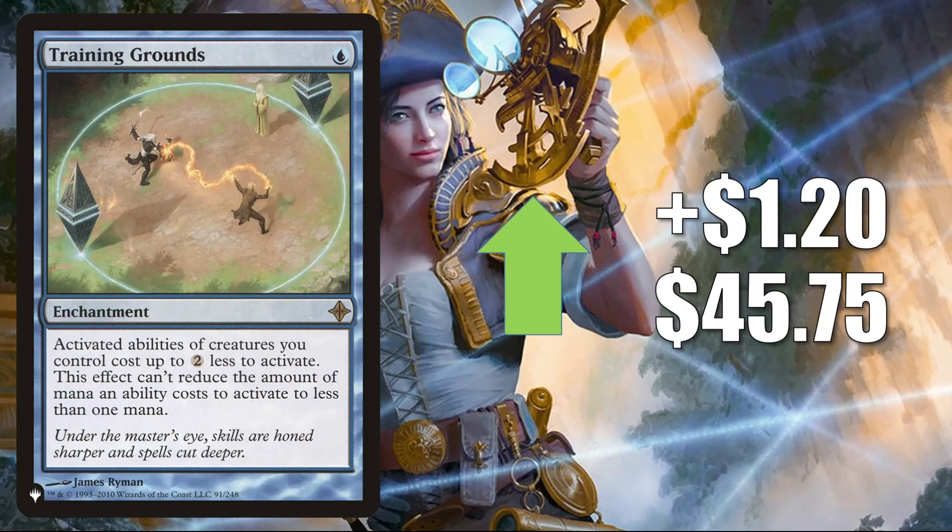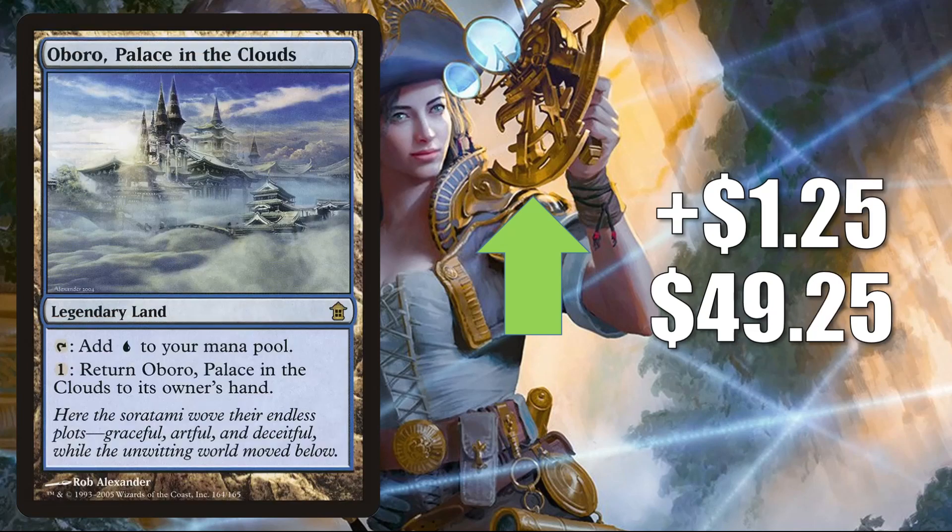Training Grounds — the copy from the list — going up $1.20 to $45.75. Popular Commander card in Kenrith the Return King, Sliver builds, and more. Aboshan Palace in the Clouds spiked not too long ago, then retracted quite a bit, and now it's starting to climb again trying to find its true price point. It goes up $1.25 to $49.25 — this has seen increased play in Omnath Locus of Creation. It also does see some Modern play in Mill and more.